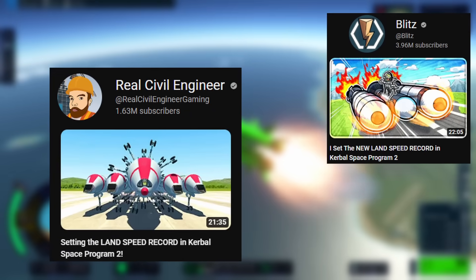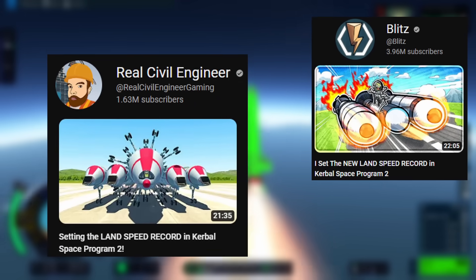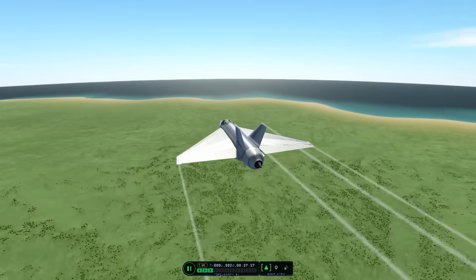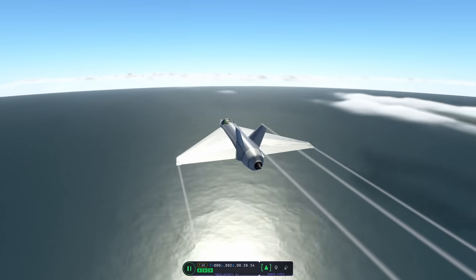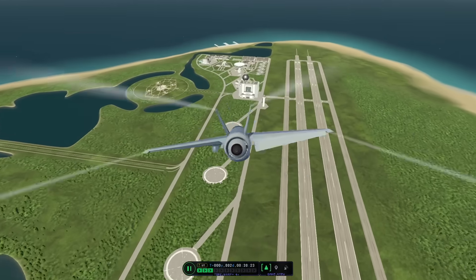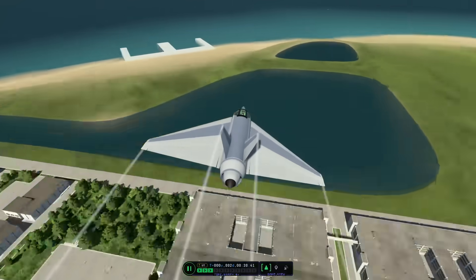Over the past few weeks, I've seen a lot of people attempt land speed records in Kerbal Space Program 2. That got me thinking, and I wanted to try setting a circumnavigation record myself. There are some rules to the challenge: I must stay in the atmosphere the entire time, and therefore I'll be fighting its drag. Secondly, I must land back at the Kerbal Space Center, so I can't just rocket past it, which seems a little cheesy.